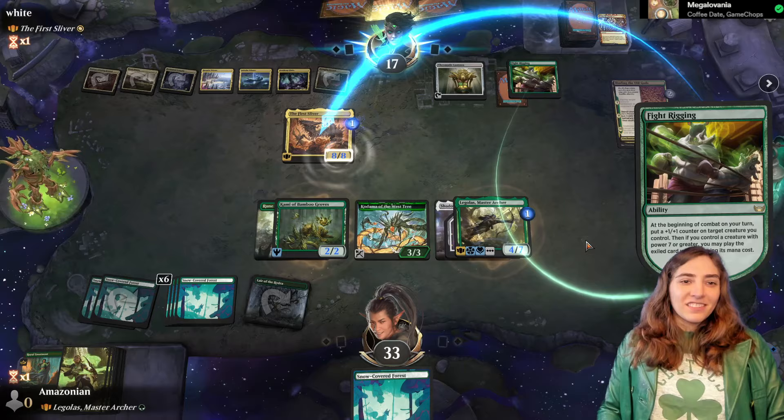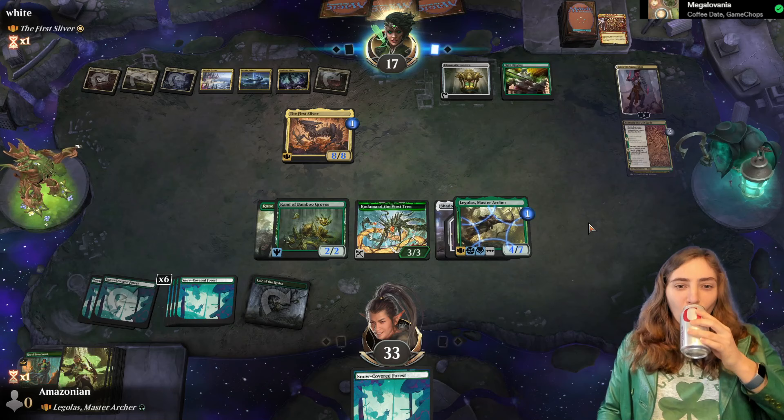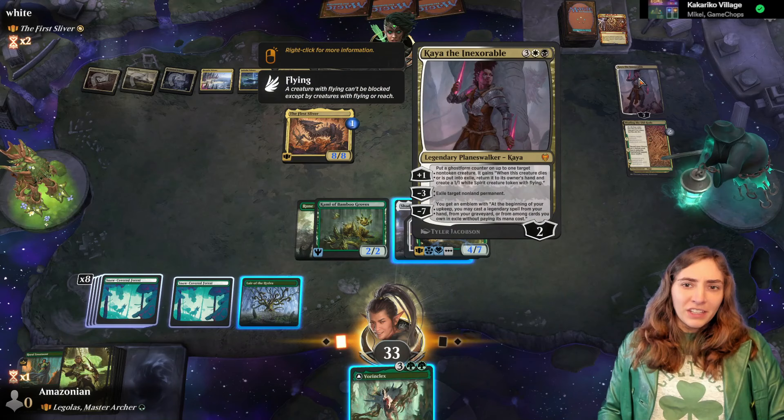Alright, what did you get? Kaya? It's a cold Diet Coke, Evil Queen — it is a cold one. Bye Kodama — Kaya exiles it. Gone forever. I think I'm just going to swing both of these at Kaya and then play Vorinclex post-combat. I do want to get rid of her, and they don't know what I got in hand — it's nothing.